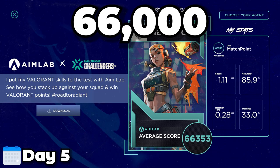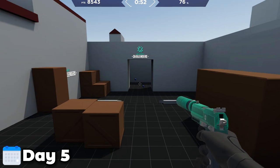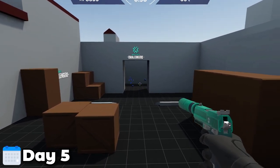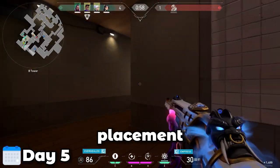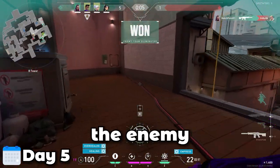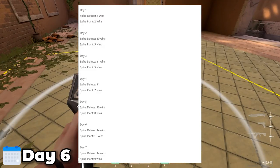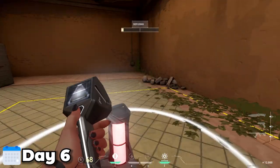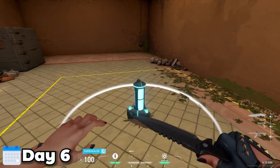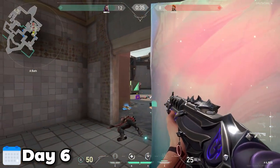Day five, we hit a 66,000 score, and we were already seeing that linear improvement, which was very nice to see. By now I was really feeling confident in my crosshair placement and how I was flicking onto enemies. Day six hit 14 wins on spike defuse and 10 on spike plant — insane compared to my starting two and four. We hit 68,000 in the score, and every single day so far it had gone up, which was crazy to see.